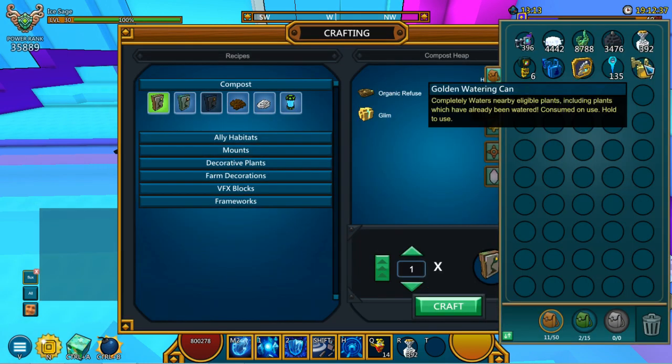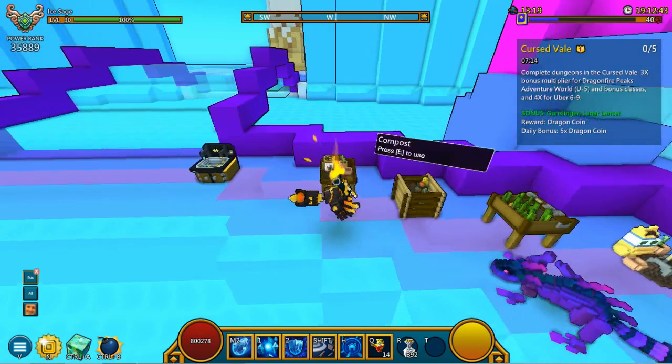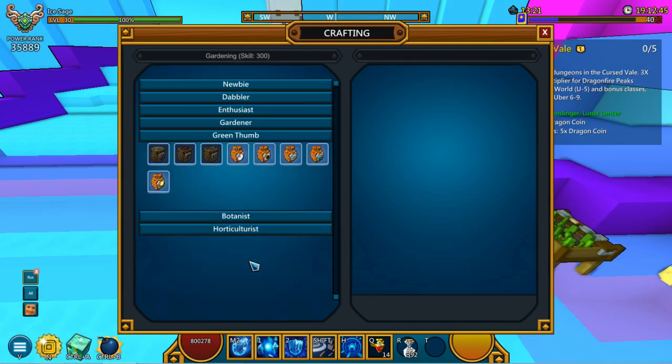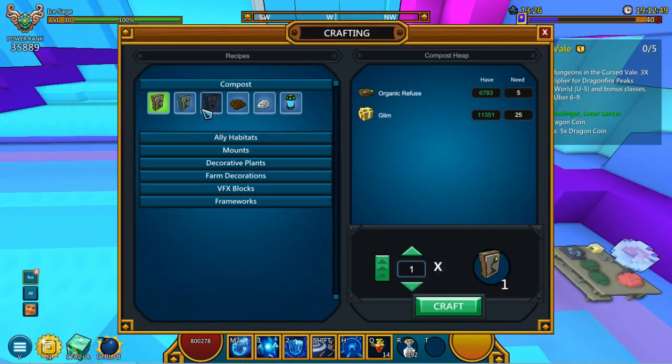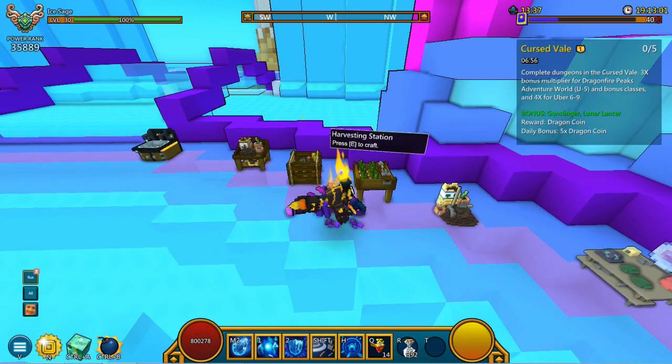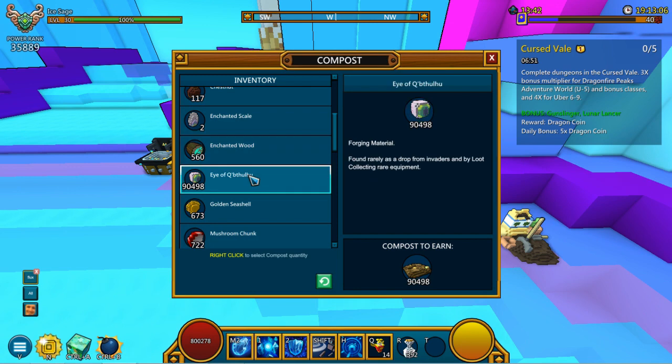Each time you harvest one, you'll actually receive one of these golden watering cans, but that will be for some other time. Now, with that being said, we do not have enough of these. We're going to be crafting a couple of these golden salt varieties, but we're going to have to open up a couple of these compost boxes. We're going to open up this quality compost tab. Where do you actually receive these organic refuses and these quality organic refuses? We're going to head on over into the compost bench and we're going to be composting the eyes of QB slews in order to receive the compost.